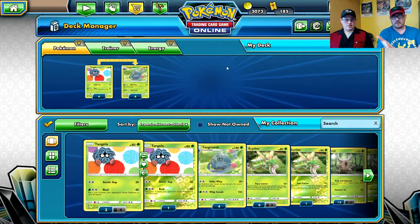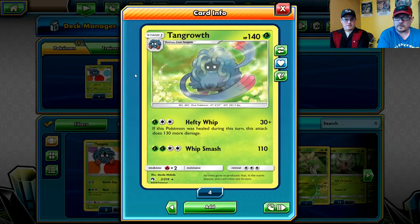We're going to be the first ever to show off something that has a little bit of thought process at the beginning but hasn't really seen play since then. Join us today as we build a Tangrowth deck. We're going to build the deck around Tangrowth's Hefty Whip attack.